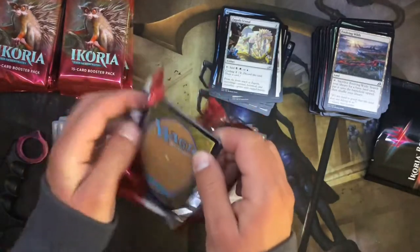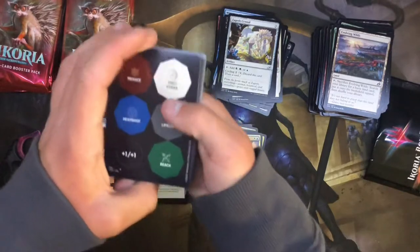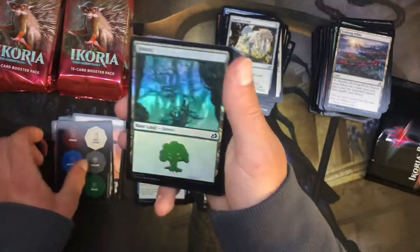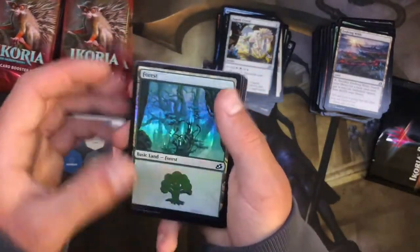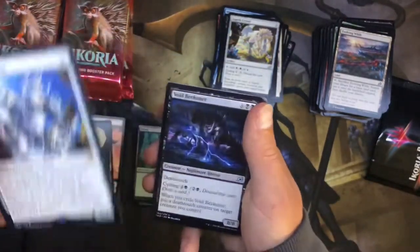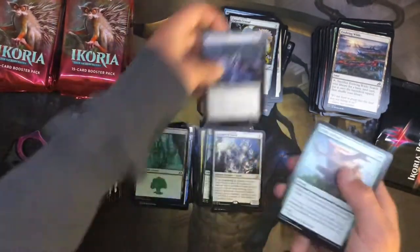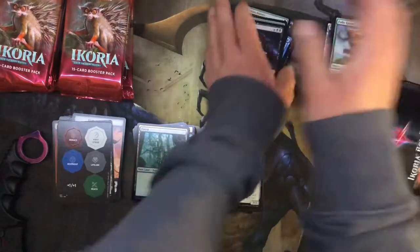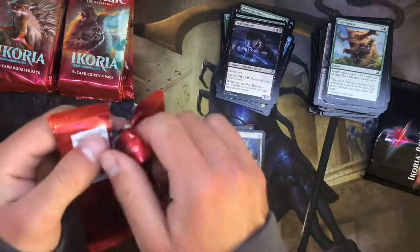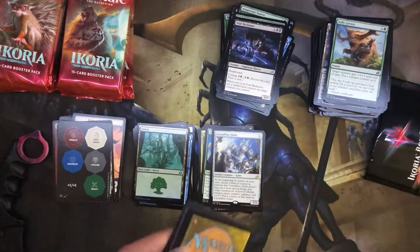I'm so excited to build my shark boy and lava girl deck — that thing's gonna go nutty. These creature counters — foil Forest, that's got to be worth a few pennies. That's kind of pretty though. Crystalline Giant — I absolutely love playing this card in standard brawl or anything. If you let it go just a couple turns it gets pretty out of hand. If your opponent doesn't remove it before it has hexproof, you're just suiting it up with all the crazy stuff.